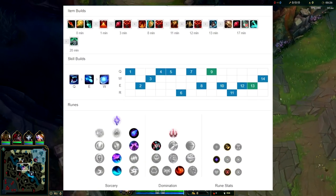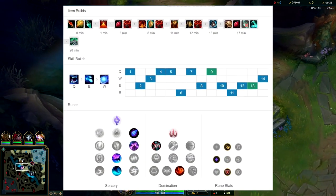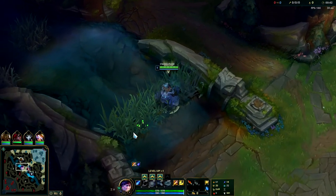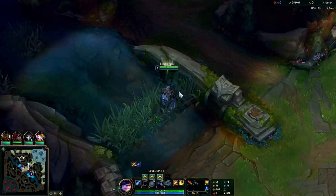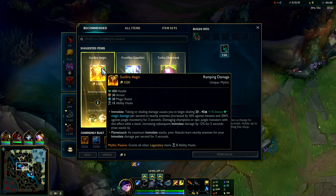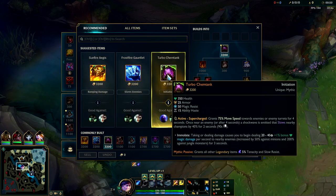What's going on guys, going to be showing you how to dominate on Nunu jungle here in preseason 11. He's actually decent right now — his build has been solidified so his win rate's gotten up quite a bit. For Nunu, your main items are gonna be Sunfire Aegis; he's super reliant on it.